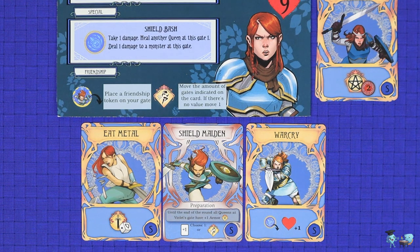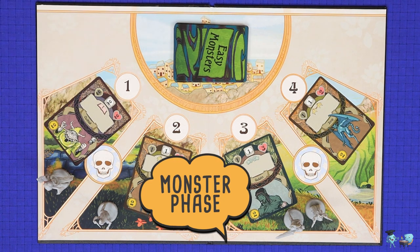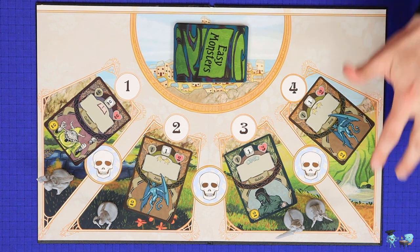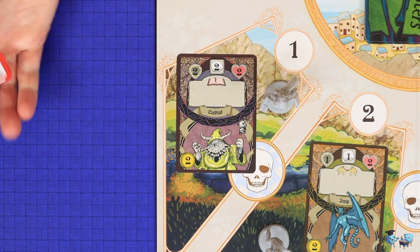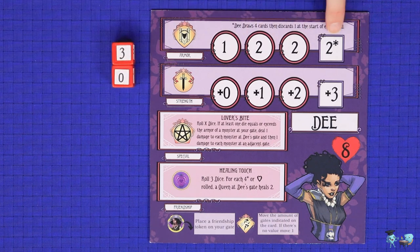In the monster phase, each monster will attack each Queen at its gate. You will resolve each of these attacks from left to right, that is gate 1 around to gate 4. This will become important later as some of the monsters have special effects printed in text on the cards which may move them or do other effects where the order matters. A monster with no Queens at its gate will not attack and will not resolve any text in its text box.